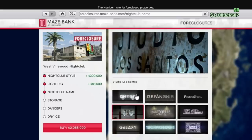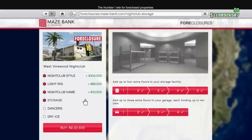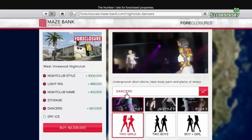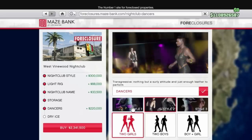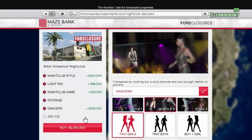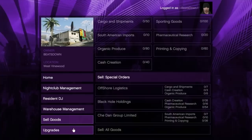When buying, all of the options are purely cosmetic and will have no bearing on the amount of money you make, with the exception of the storage, which is where your product will be stored once it has been sourced. Make sure you buy the maximum capacity if you have the five businesses mentioned. Buying all four floors of extra storage will cost just over 1.7 million.